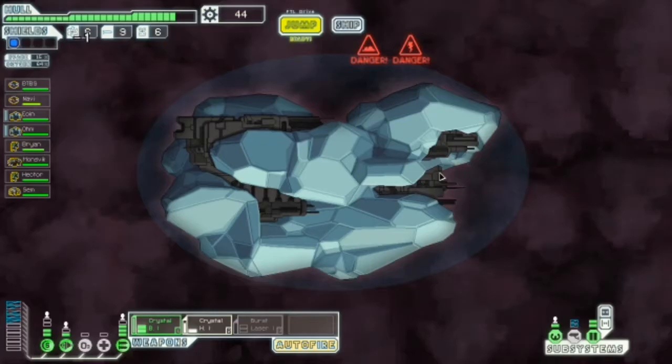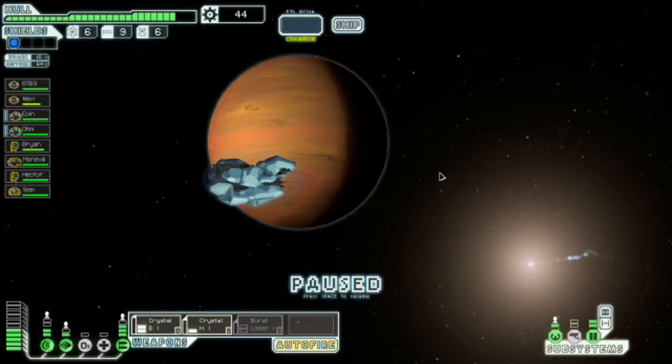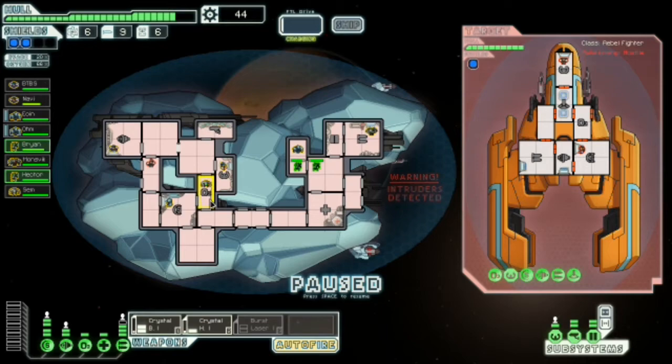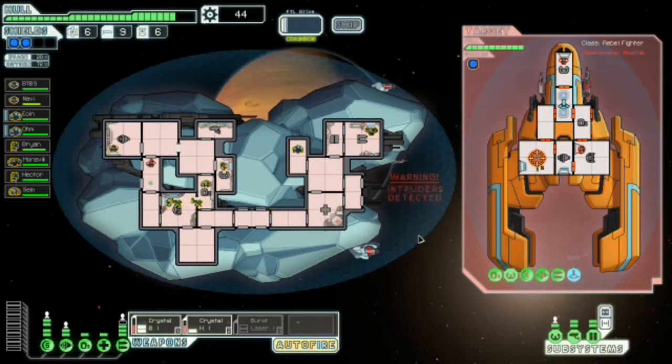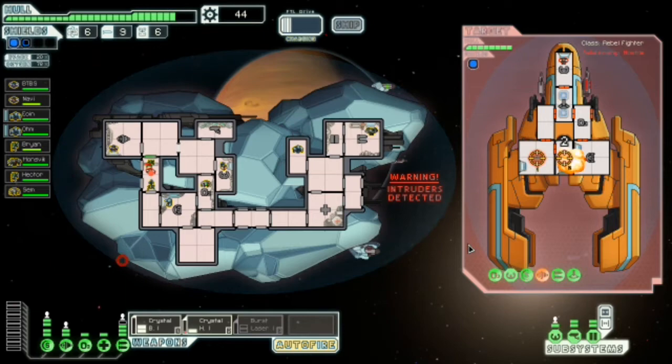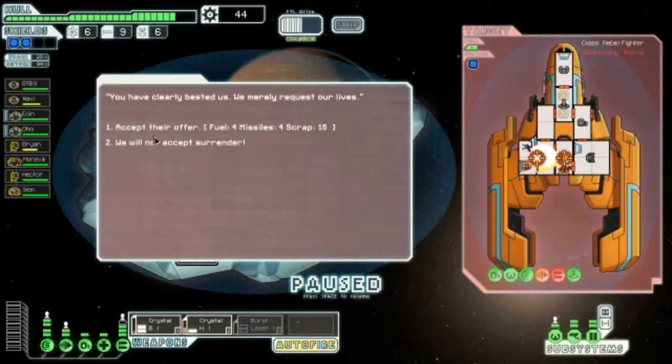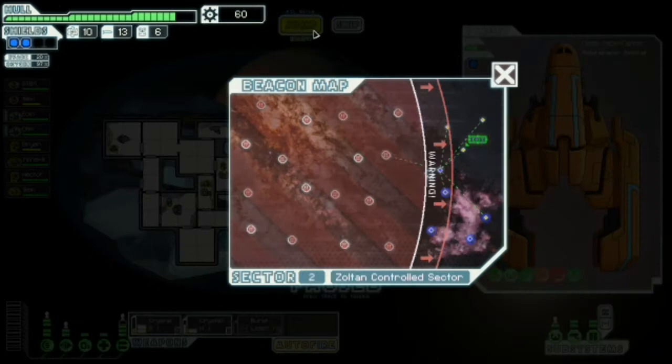Let's jump, get out of this ion storm. I hate ion storms — let's power everything back up. A teleporter! Let's send two mantis after him. I'm getting that feeling like I had something to talk about but I can't remember it. Well good luck Brian. You can charge your FTL all you want, you ain't getting away. Four fuel, four missiles — I'll take that.